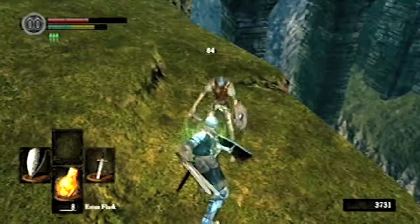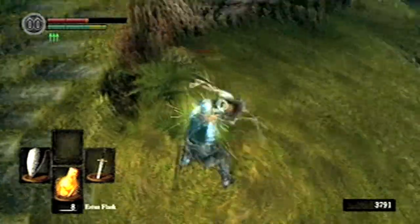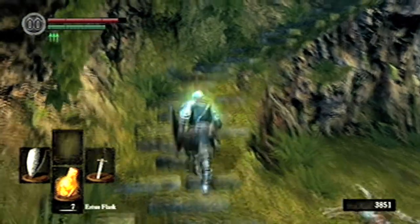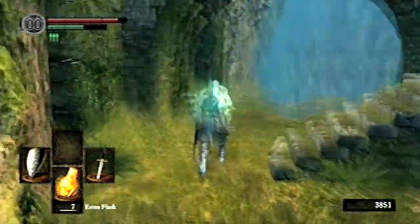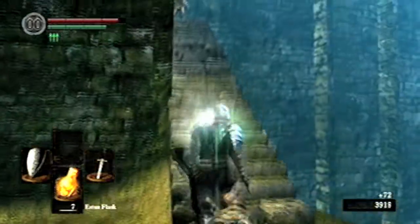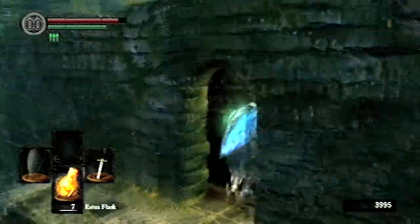We're gonna make our way to the Undead Burg, and I'm gonna fail miserably at a lot of parries. At this point it was kind of like an off day for me — normally under regular circumstances I just kept failing on the parries. That guy — extreme close-up backstab. I really like to two-hand my weapon, just wham right when this guy does a plunge attack.